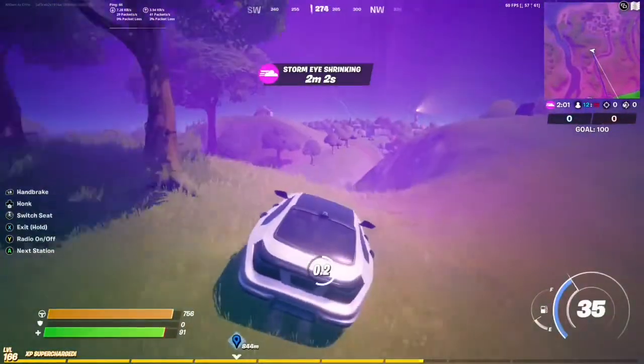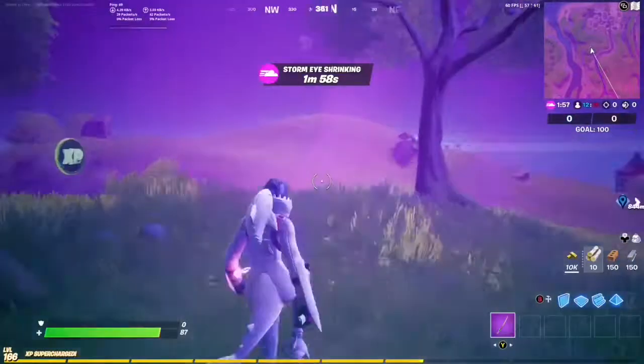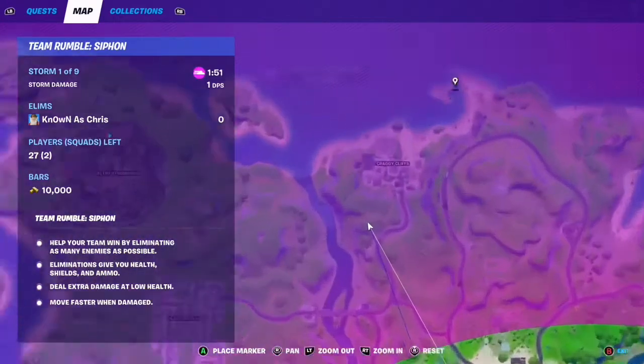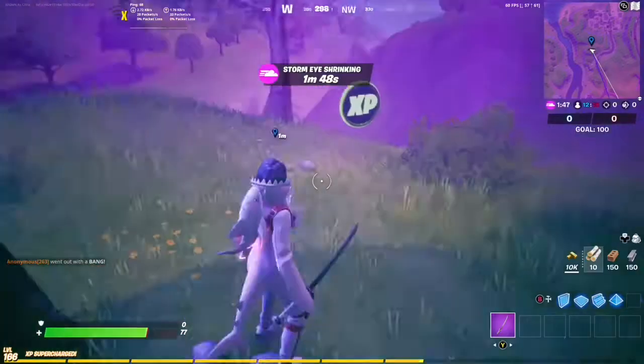And here we are in the storm as always. Right in between these three trees is our green coin, right next to the bush. Craggy Cliffs is right over there. So here we go — Craggy Cliffs and just a little bit southwest of here is our green coin.